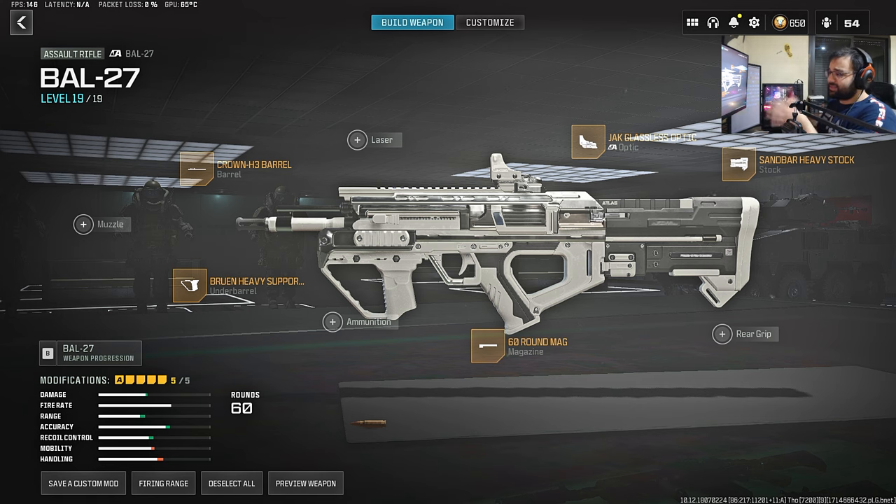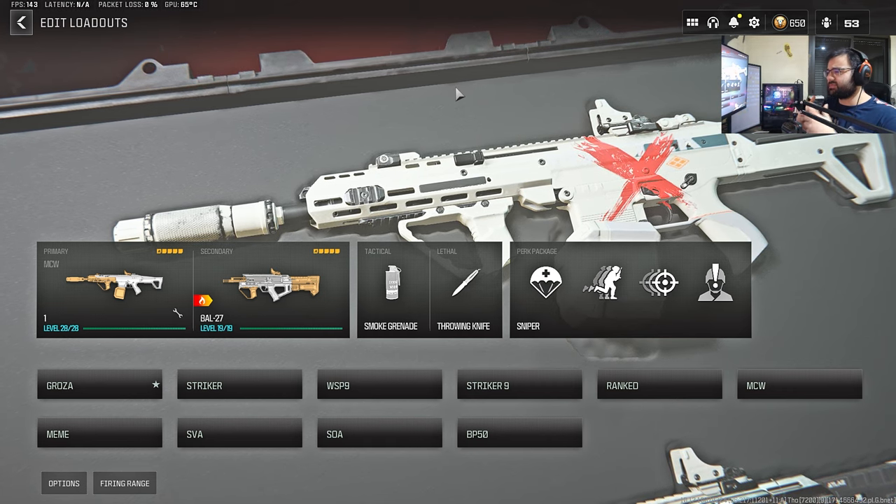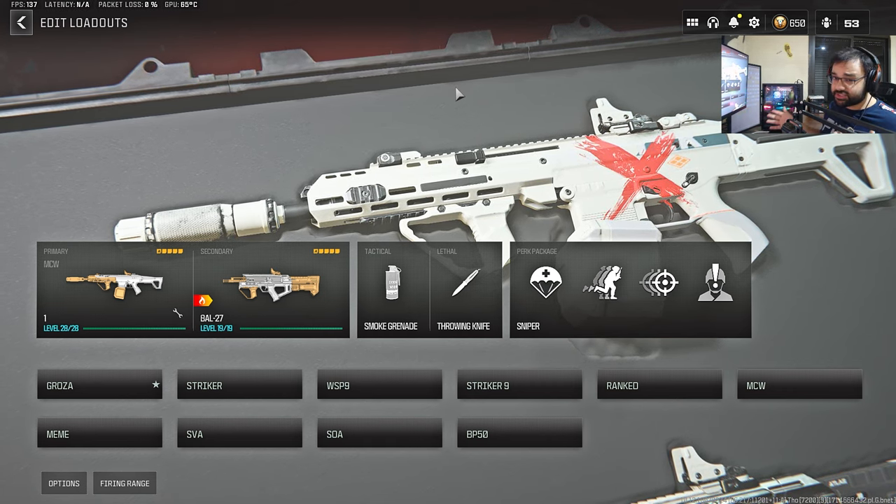And we have the new AR, the BAL27. It shoots faster as you hold down the trigger, and it has a lot of recoil. Sadly, I don't see it being better than the MCW at mid and long ranges. It's more for a close-range resurgence type of gun — if you want to run an SMG and then a close-range AR, that's the best it can be. I don't see it dominating the meta in any way, shape, or form. The long-range meta is kind of stale, and it's becoming a close-range meta game, which is not a first time as well.